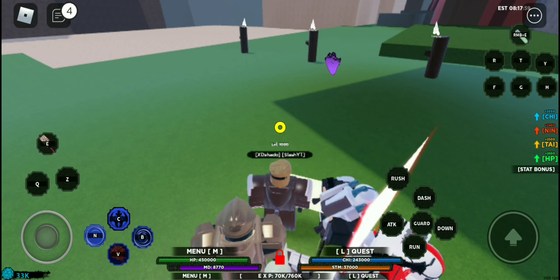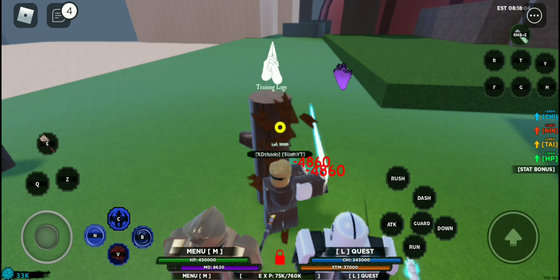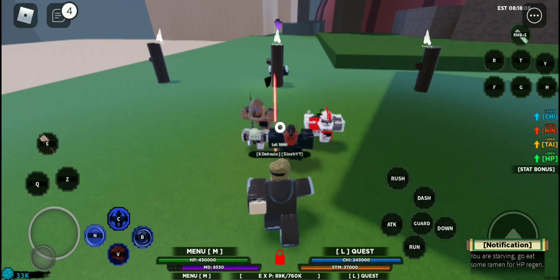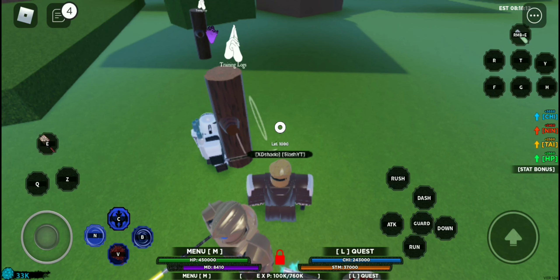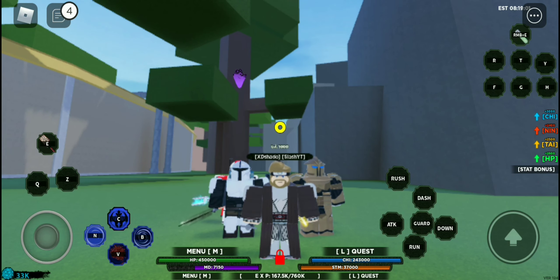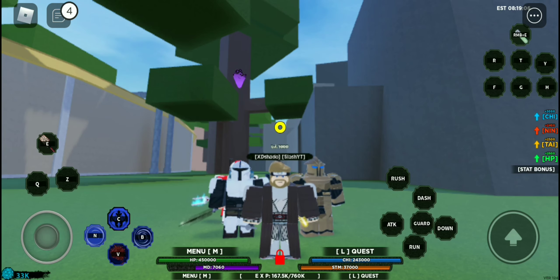The weapon you get with this skin is a lightsaber. When you attack, it does 4,800 damage per second, and my Mandalorian companion is also attacking with his dark saber. There's also a block stance, which is pretty cool.